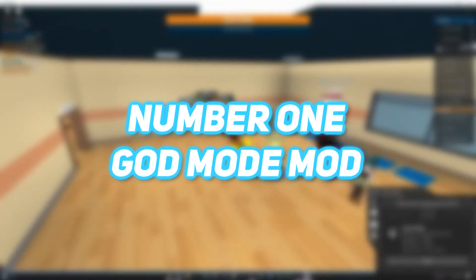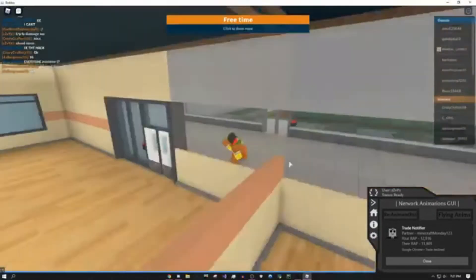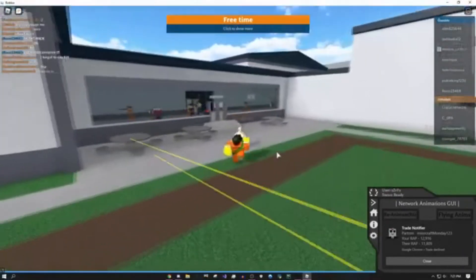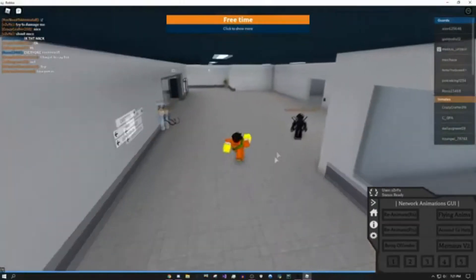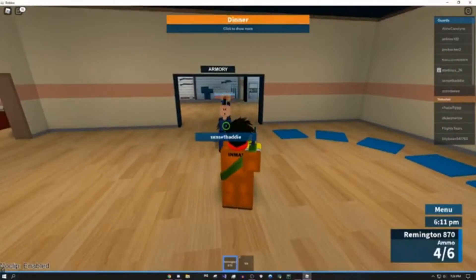Number 1: God Mode Mod. This mod is number 1 on the list, since it's the best one according to me. Basically, you become Superman — except the flying part, the kryptonite part, and the alien part. Okay, maybe not exactly Superman, but what happens is that you turn super strong. You can't be killed, but can kill everyone else. It's super fun, since being invincible comes with a lot of advantages.